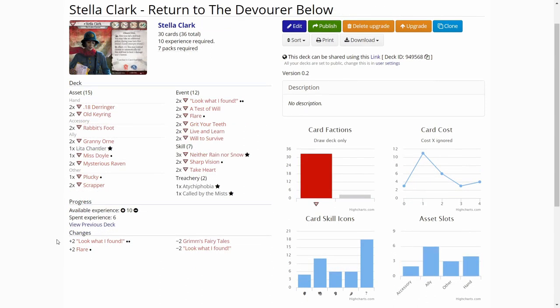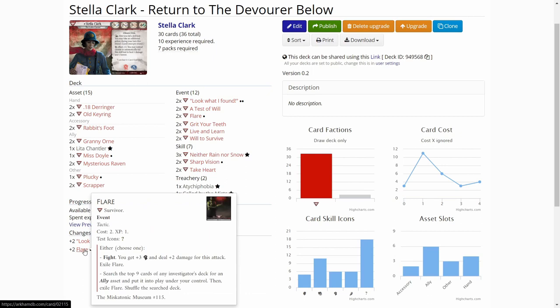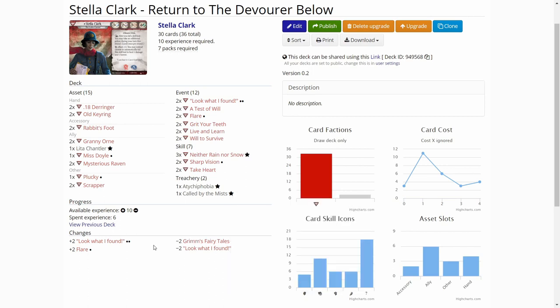Now let's see what upgrades we put in Stella's deck. Stella upgraded both Look What I Found cards, and I also added two Flares to the deck and removed two Grimm's Fairy Tales because they weren't that useful. Flare is really good in this scenario — if everything goes bad and we have to appease Umor Doth at the end, we can try to find Lita to throw to the wolves. They also double as extra weapons to defeat enemies with three health or less.